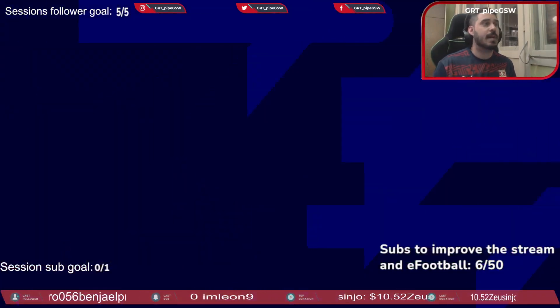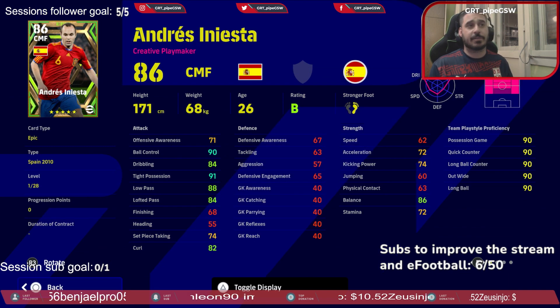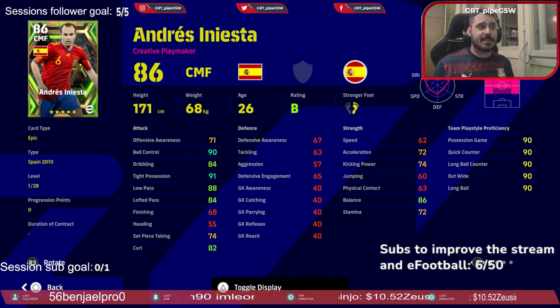It's the review of epic cards. What can we say about 2010 Iniesta? Exceptional ball control, dribbling, and tight possession — you don't need to invest anything in all that. Low pass and lofted pass are a good starting point; increasing those will give you an unstoppable beast with the passing.